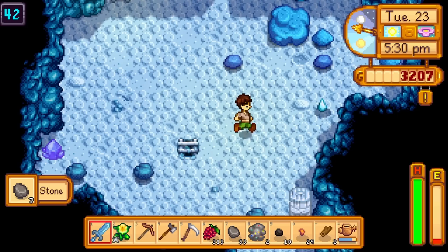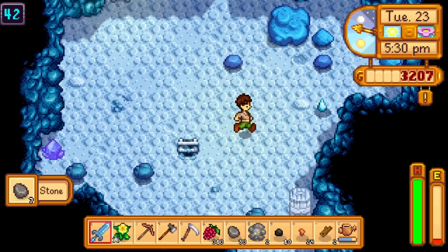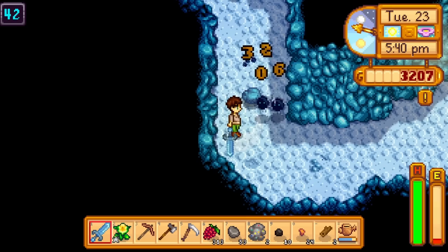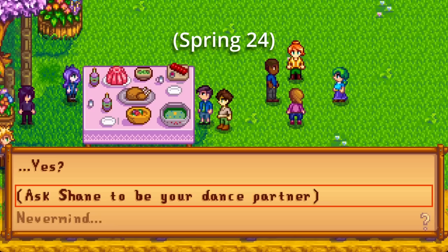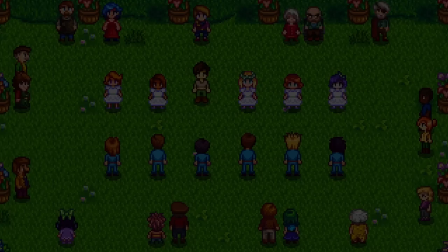Killing 500 dust sprites yields the burglar ring, which doubles monster drops and has a huge economic impact. It's impossible to justify farming anywhere in the mine besides dust sprite floors because having the ring first just turbocharges all other mining. However, we will dip to floor 120 first before returning to farm on 40, because that puts the lava katana up for sale and enables all monsters a very low chance to drop prismatic shards.